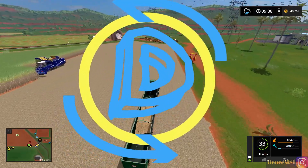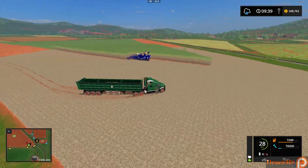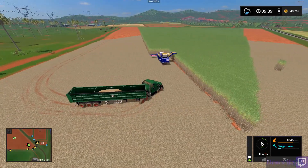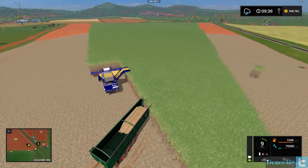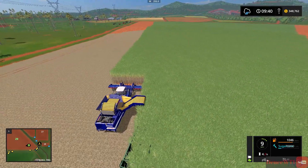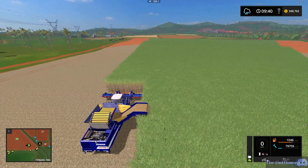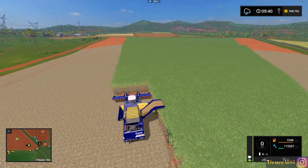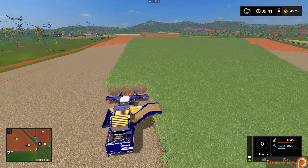Hello everyone, welcome back to Farming Simulator 17 on Estancia Lepacho. I told you in the last episode we'd be finishing up some sugar cane. Our little trailer just had 70,000 in it at 14%. I went in and modified some XML files, so now our trailer holds 500,000 liters of sugar cane.